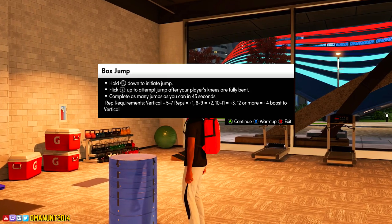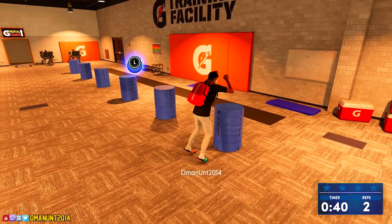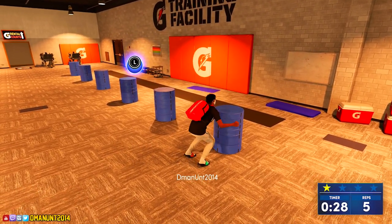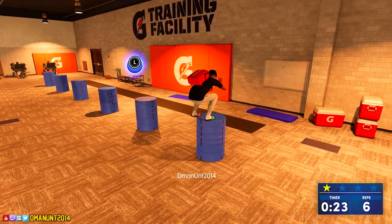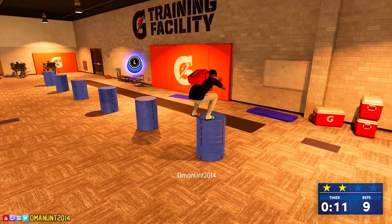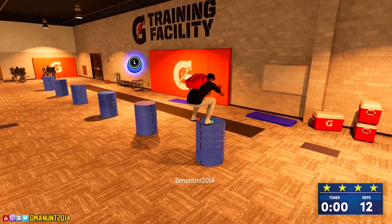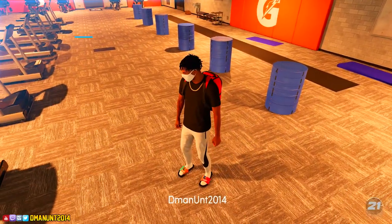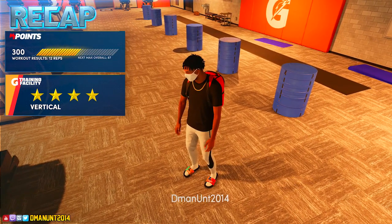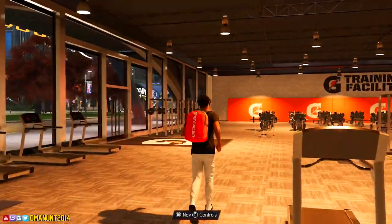Next up we have the box jump, and just like on last gen you'll only be able to max out at 12 and get three stars. I don't know if four stars is even possible on the box jump. A lot of people hate this drill but I like it - you're just pressing down then up on the left stick over and over. They made it easy too; I believe you only need about 10 to max it out. Three stars still counts towards the complete Gatorade workout.